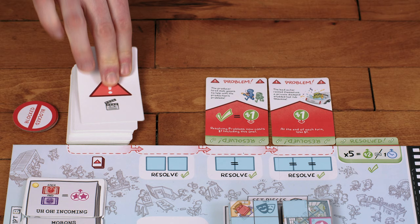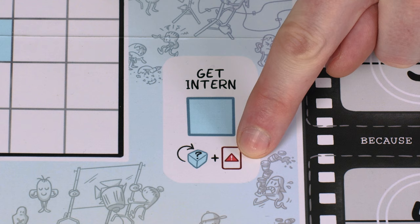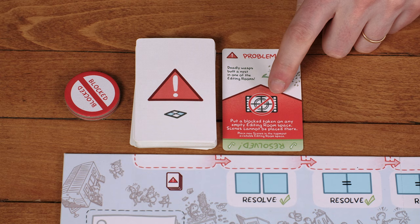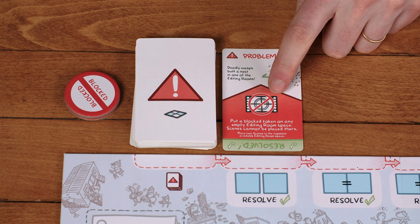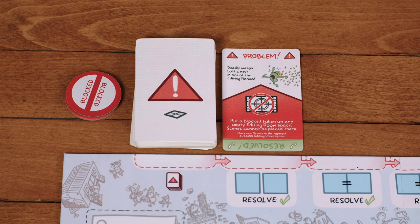If the problem queue is full, you don't need to draw another problem at the start of the turn. But then you also cannot take certain actions or bonuses that require drawing a problem, such as the Get Intern action. If a problem card states to put a blocked token somewhere, use one of the blocked tokens as a reminder that that area is unavailable. The icon on the back of problem cards gives a hint to what area the next problem will affect, helping you plan ahead. Problems can contradict or change other rules; when in doubt, problem effects trump everything.